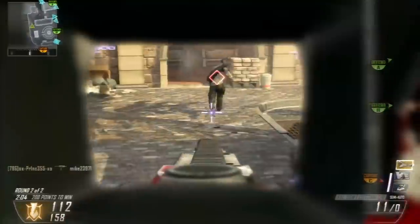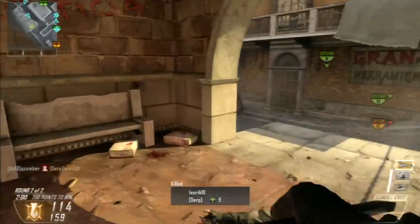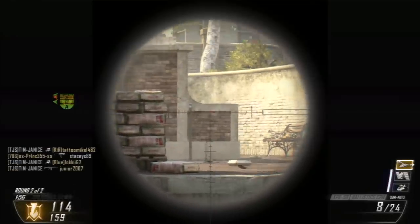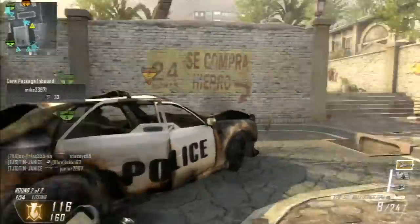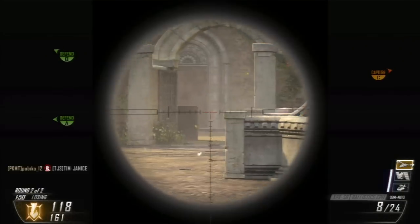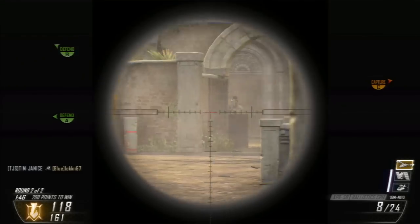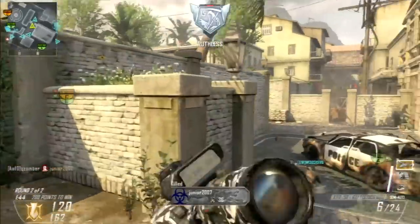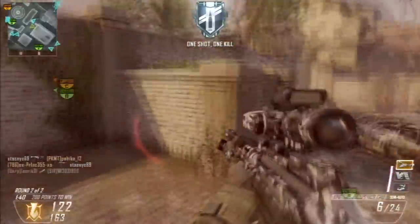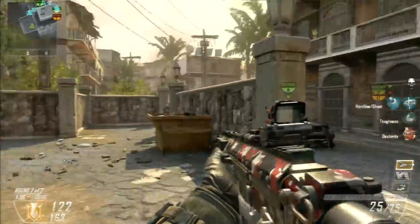Kill Confirmed is good, but the problem is campers. You'd think there won't be many campers because you have to confirm kills, but actually there are — if you get a kill at long range, you can pretty much guarantee at least one player is guarding that tag. As you can see, I get my first Ruthless medal right there.